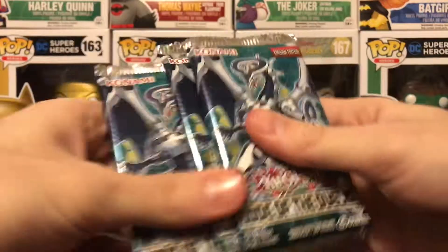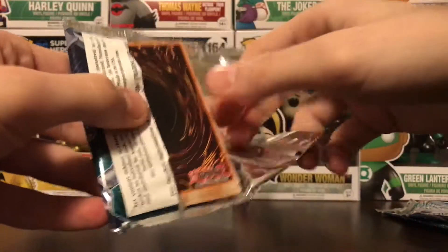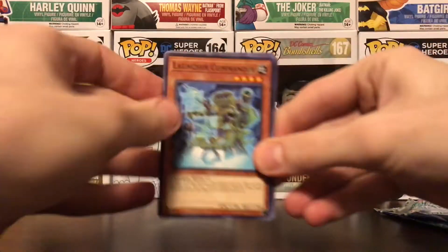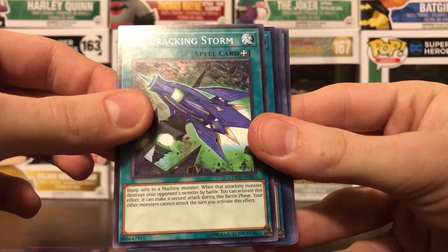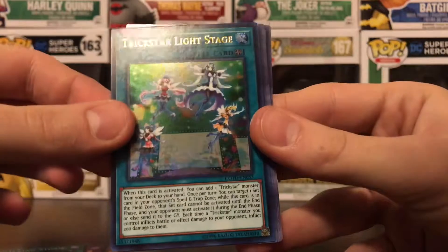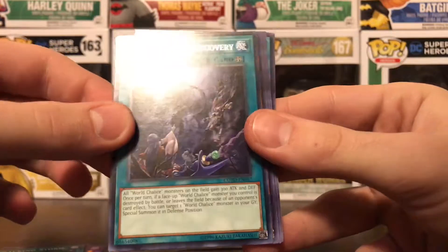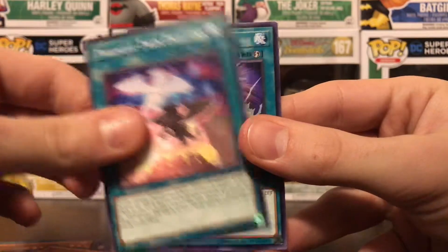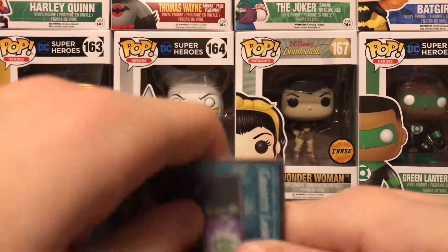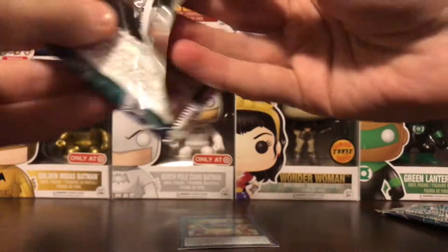Three packs. Start off with the first one. I'm hoping for Secret Rares, Ultra Rares, those types of cards. Got a Launcher Commander, Destiny Hero Dangerous — looks kind of cool — Air Cracking Storm, an Ultra Rare Trickstar Light Stage — put that off to the side — and a World Legacy Discovery. I remember right around the time I stopped buying these packs, every pack was guaranteed to have at least a Super Rare along with the regular rare. So I don't know if these packs are like that, or if I just got lucky with the first pack.